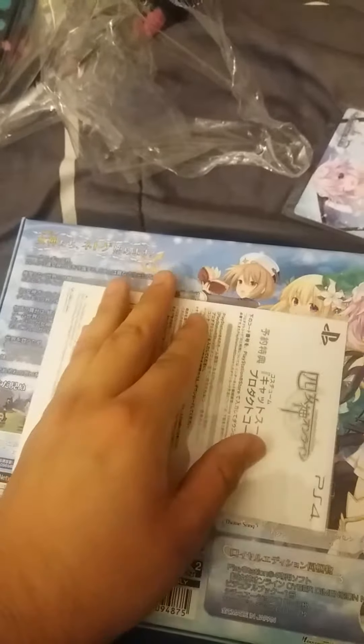Okay, it's supposed to be like this. Let's see — so first we get is the Royal Edition soundtrack. Okay, next, let's see — we get the Cyber Dimension Neptune visual book.